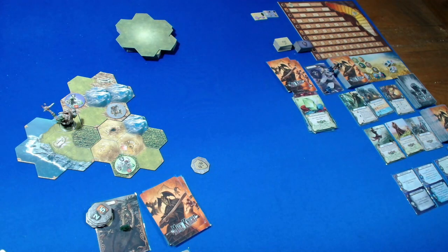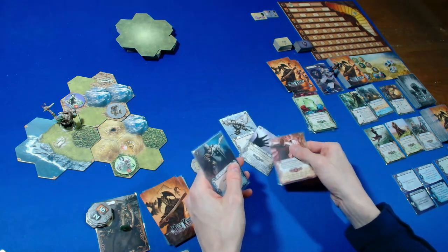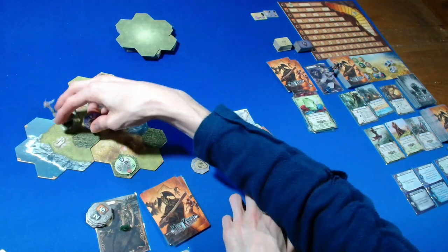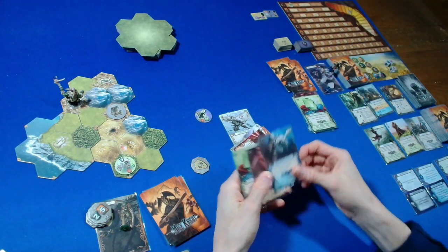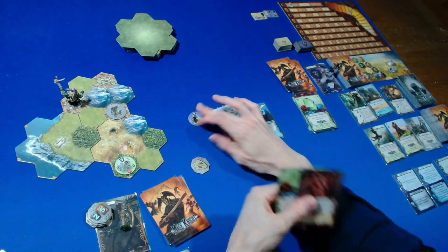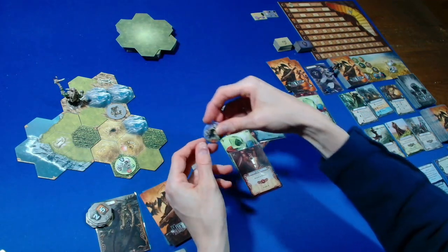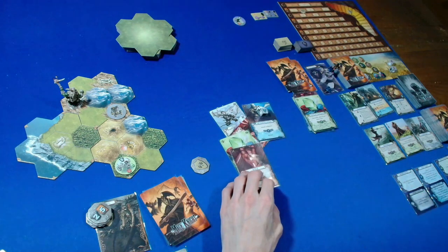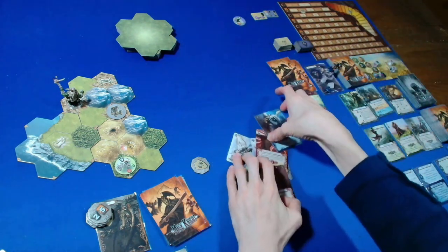We go for the mage tower. We play Swiftness, Mana Draw sideways, and Ruthless Coercion sideways for a total move of four — enough to get in and assault the mage tower. We lose one on the reputation track. We play Determination with the blue from the source for a block of five, fully blocking him. Then Concentration with the green along with Rage for an attack of six — enough to take him out. We get four fame — that's a level up — and a spell as reward. Hand limit will be five next turn, and we get one shield token.